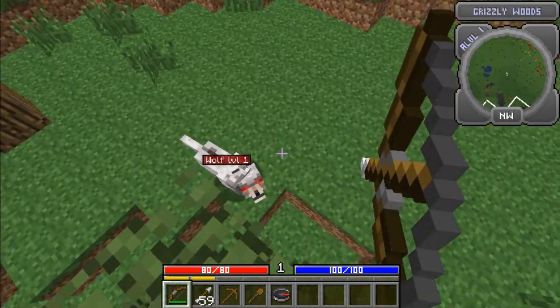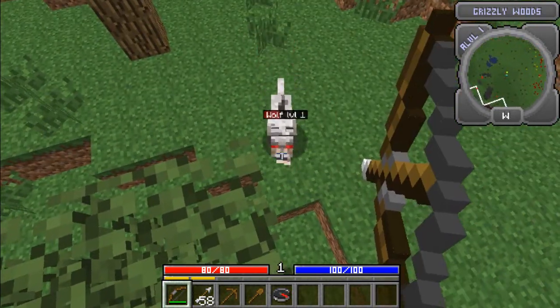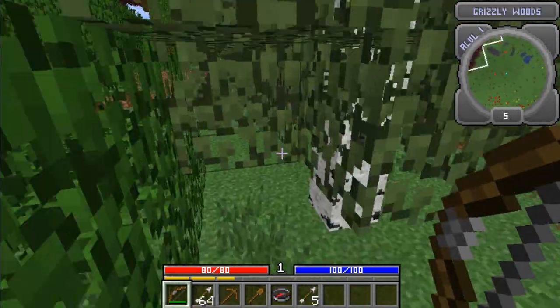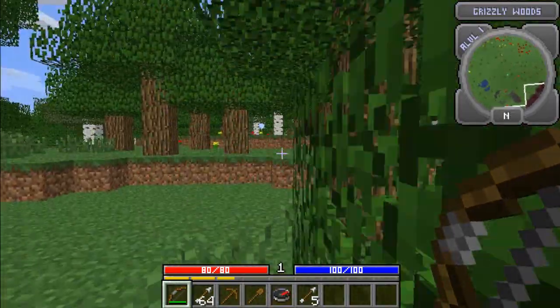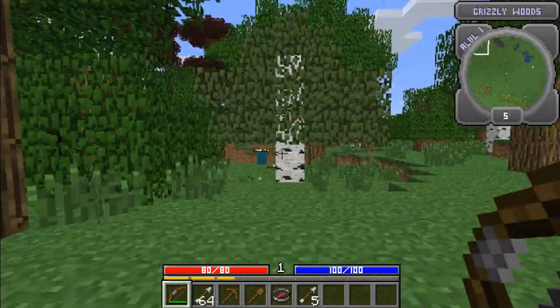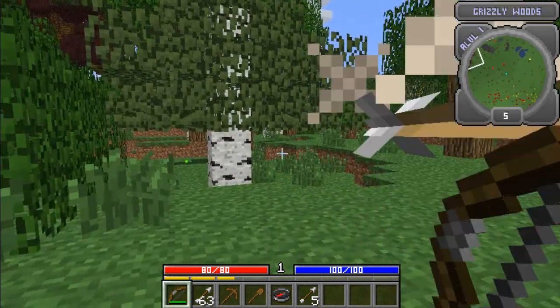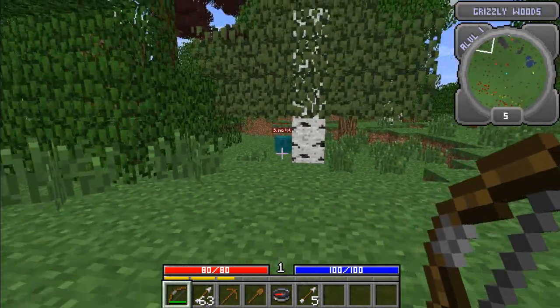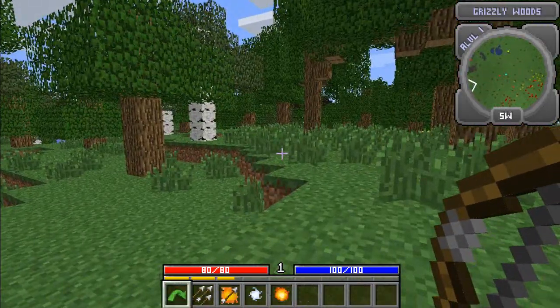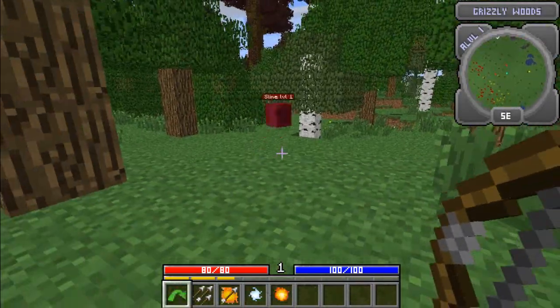We'll get to it. Oh hi! One of you lived. They all dropped arrows for me — that's awesome. Did I just hear the enderman pop back around? God dang it. Slime! Let's try one of my arrows. If you hold shift, you don't crouch and sneak — you instead go to your special.